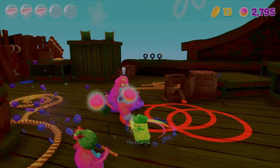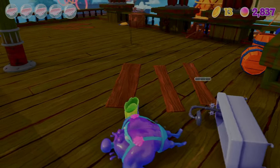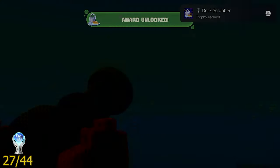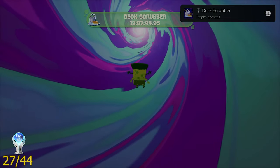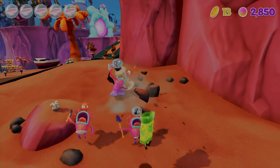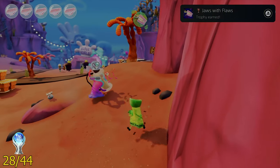The Flying Dutchman costume has been the most terrifying in the game, but it suits the next trophy I got called Deck Scrubber. You get this by returning to help the Dutchman reclaim a ship within five minutes and defeating Admiral Prawn. The next trophy I went after was called Jaws with Flaws — you get it by overkilling enemies using a borrower, that big snake-looking thing with the shot and trolley in it.